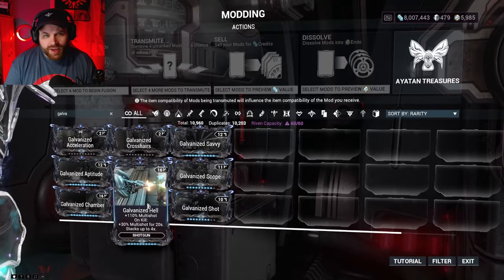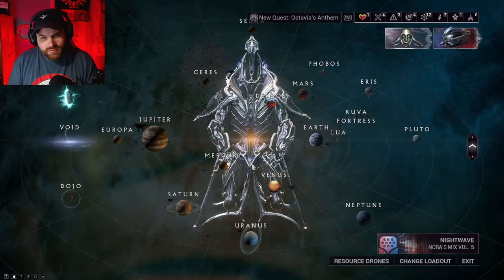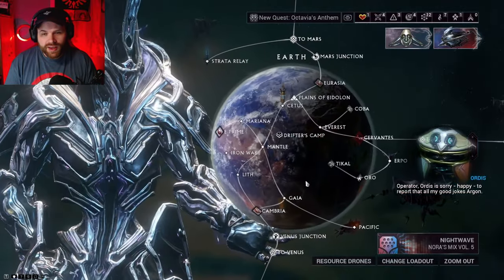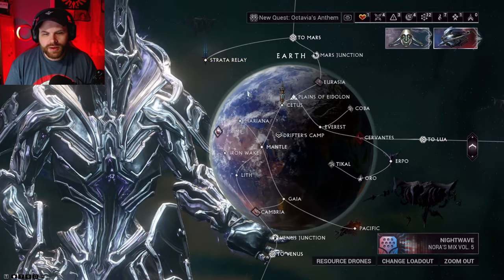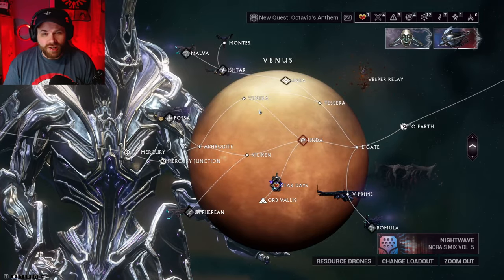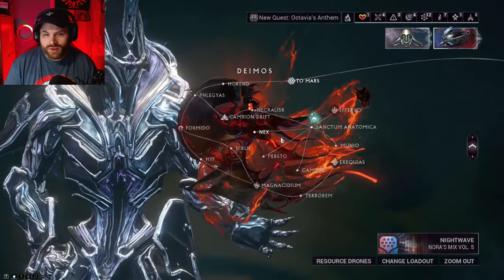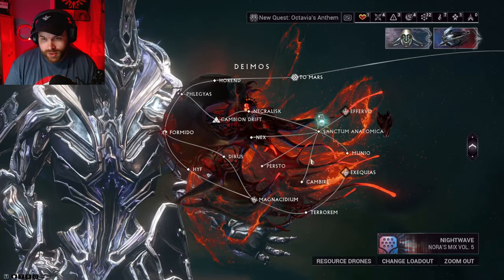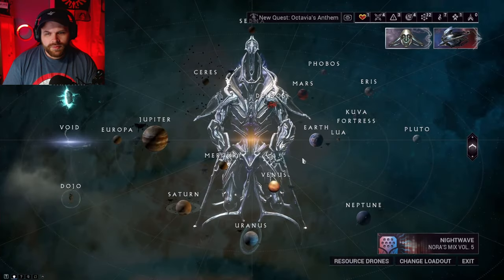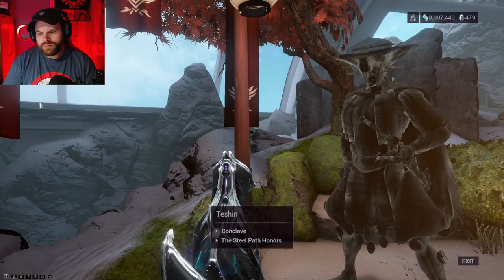Now for probably the best mods in the game — Galvanized mods like Galvanized Hell and Galvanized Shot. These require unlocking Steel Path first. To unlock Steel Path, you need to complete every single mission on every planet. Starting from Earth, work through Venus, Mercury, and all the way across the Starchart. Also make sure you've completed quests in the Zariman and the Sanctum Anatomica nodes added with Whispers in the Walls, and don't forget the Kuva Fortress. Once every mission is complete, go to the Strata Relay on Earth and talk to Teshin — he'll give you access to Steel Path.